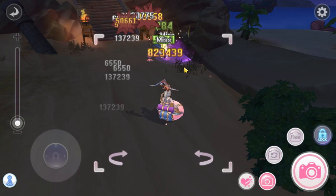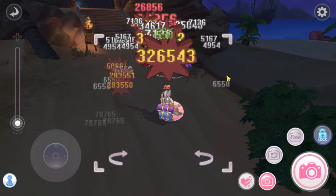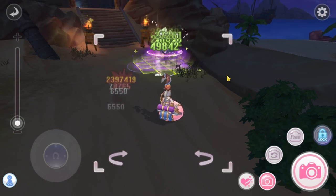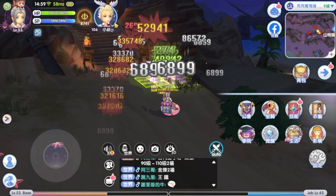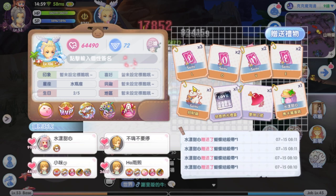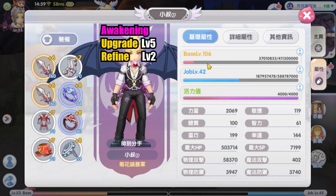I'm going to start with this one. He deals around 200k to 300k normal attack crit damage, and cross impact skill deals 11 million crit damage. He has upgraded awakening level 5 and refined awakening level 2.